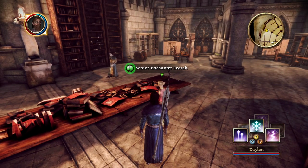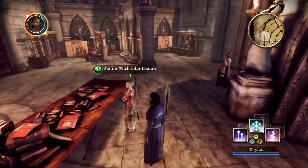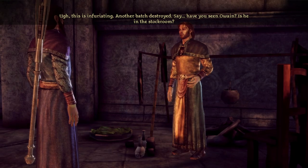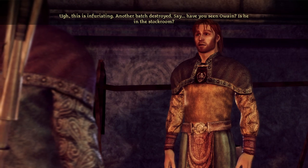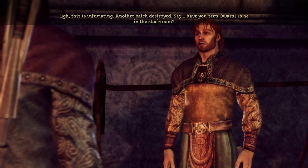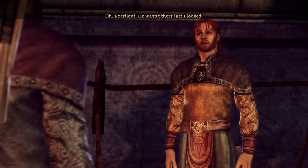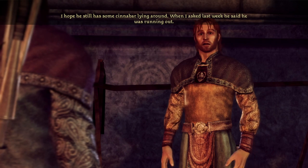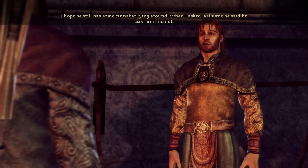Senior Enchanter Lyra — you're not going to keep the First Enchanter waiting, are you? Another batch destroyed — infuriating. Have you seen Owain? — Yes, he's in the stockroom, I just spoke to him. — Excellent, he wasn't there last I looked. I hope he still has some cinnabar; when I asked last week he said he was running out. Don't you have something better to do? Can we go get that for him I wonder? I'd avoid Lyra if I were you — she's been rather testy lately.